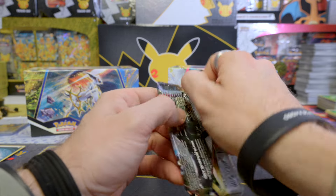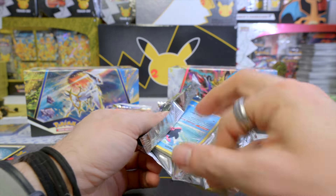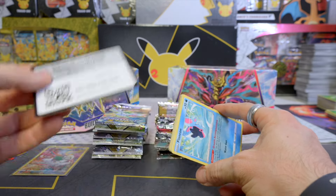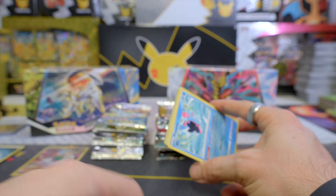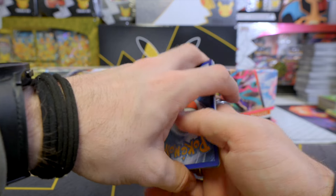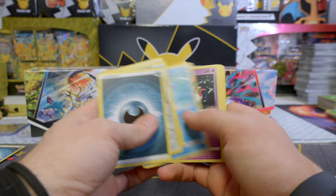I've been pretty lucky lately with Brilliant Stars. The last time I opened it was from the Juniper milk carton deck box — I pulled probably the third most popular card in the Trainer Gallery, the Sylveon V-Max. That was a super nice pull as well. But okay, Lost Origin, what will you give us? Let's find out.